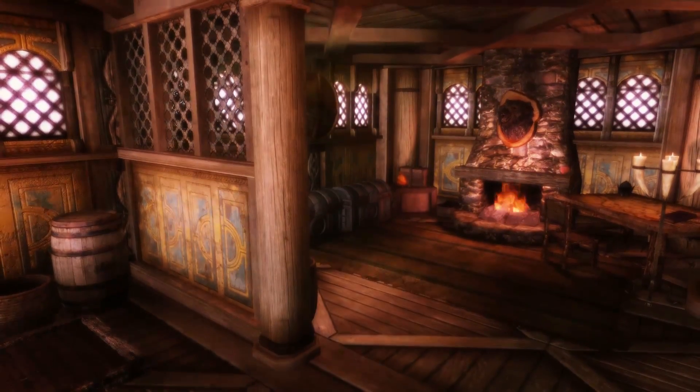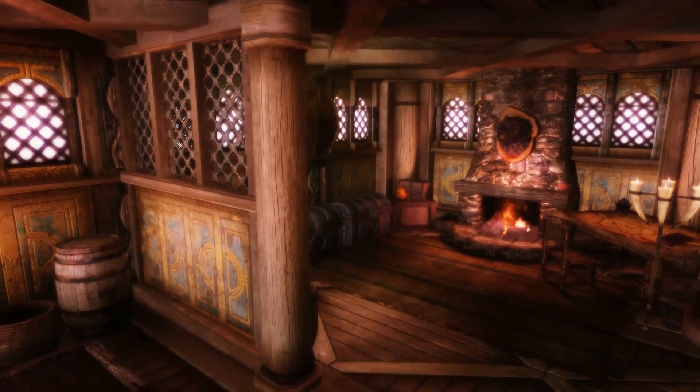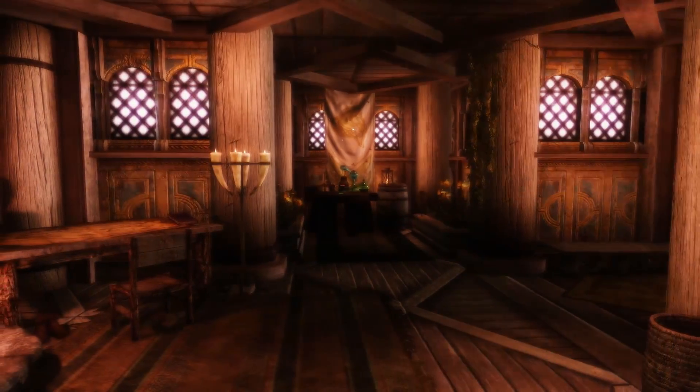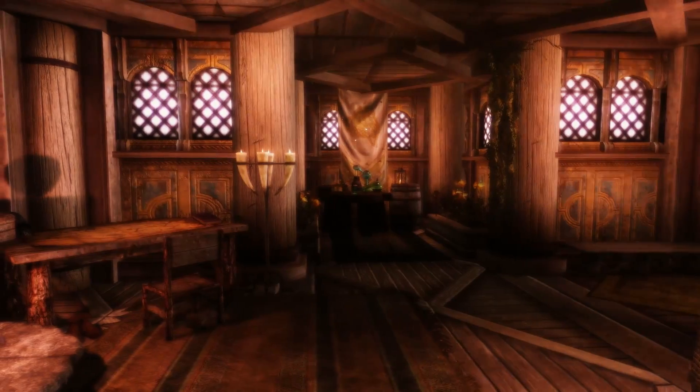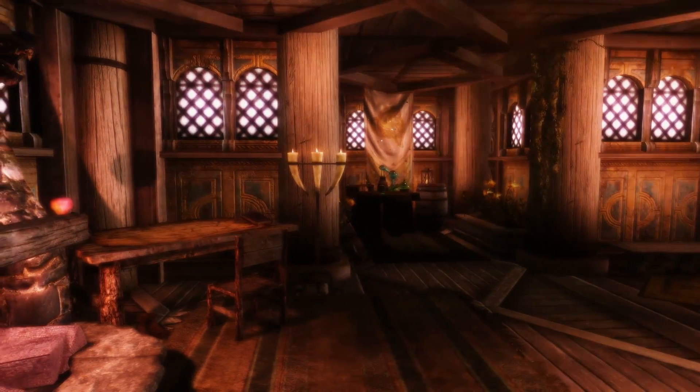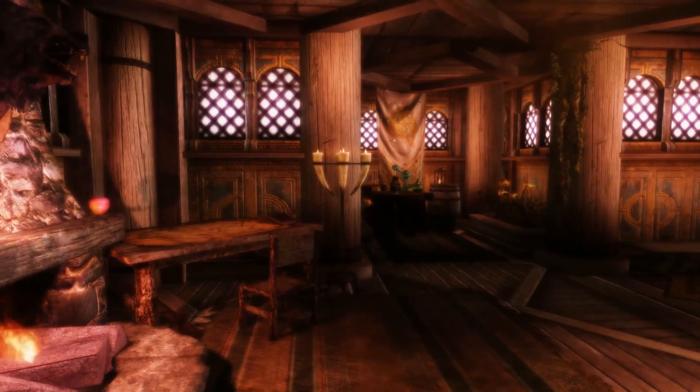Here's another room. We have chests, a table, and an alchemy laboratory — something like that. Flags at the wall, and really lovely lighting.